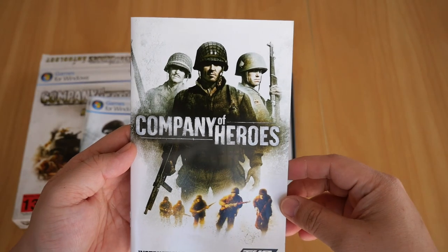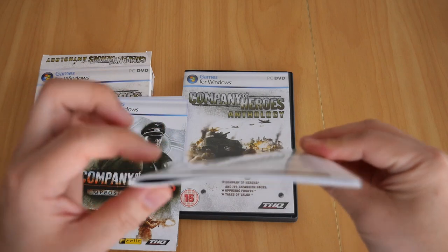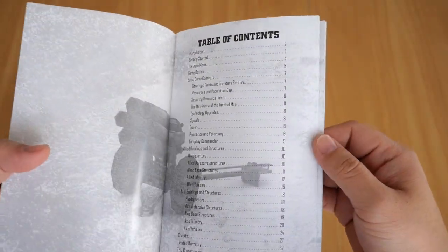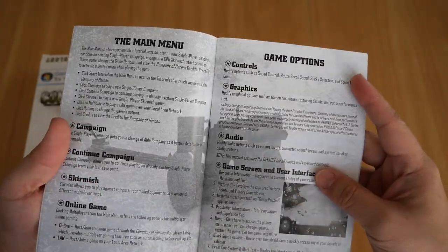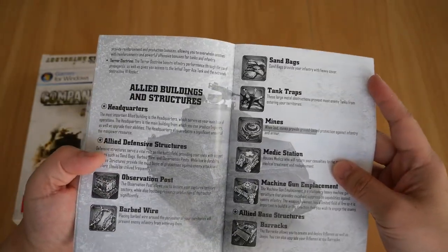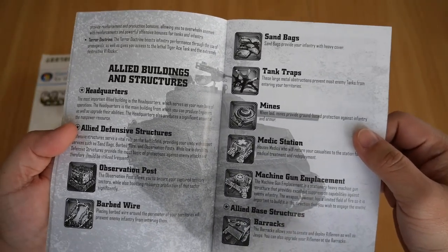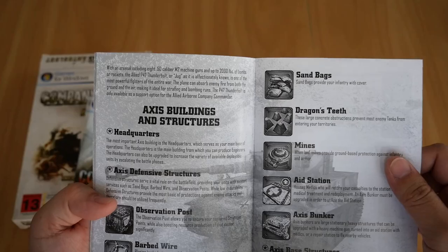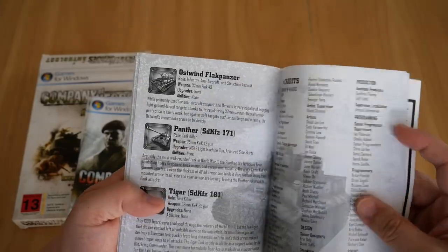Let's start with the original Company of Heroes booklet. Still in good condition — it has a nice spine and the thickness indicates there's a lot of content. Going through it, there's a lot of information: introduction, getting started, main menu, game options, allied buildings and structures, and axis buildings and structures as well.